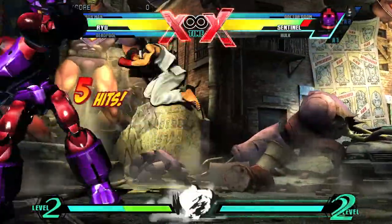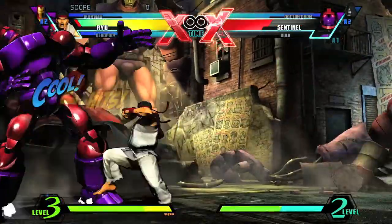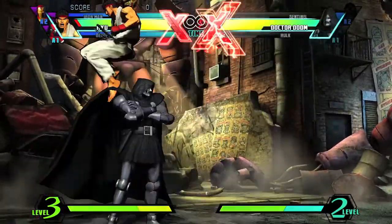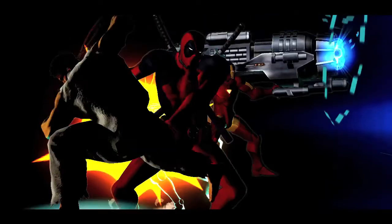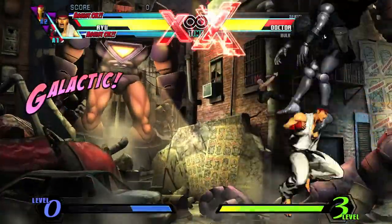So I took care of Hulk there, then we got Sentinel. I'm going to take care of him to get our level 3. And then as soon as the third guy comes out, you want to hit the left trigger or whatever button you have your combo set to. You want to be standing that close to your opponent — you should be able to land probably like 100 or so hits.